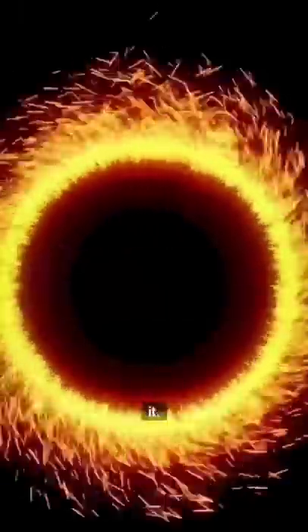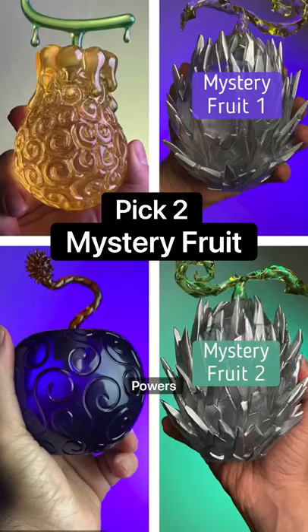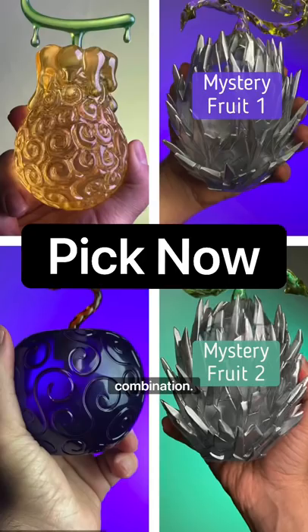A portal opened in your room. After you walked through it, you were transferred into the One Piece universe where you took the role of Blackbeard the Pirate. Now you have the chance to get two devil fruit powers, but you only have a limited selection of devil fruit to choose from. Pick your devil fruit combination now.